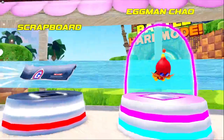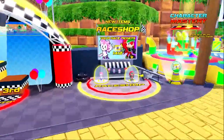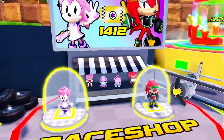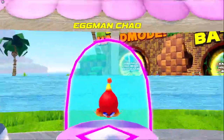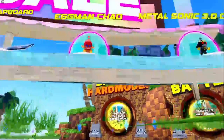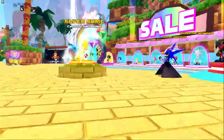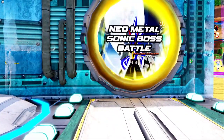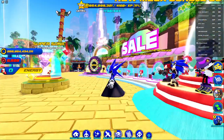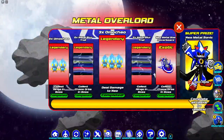We also got Steampunk Sonic and Knuckles the Dread, then the Tornado on sale, and Scrapper — which we haven't seen since the first racing update. I still don't have those skins and I'm still mad about it; time is running out so I really need to hurry. Then there's the Eggman chow and the Metal Sonic 3.0 Omo Chow, which is really cool. That's about it for the skins on sale.